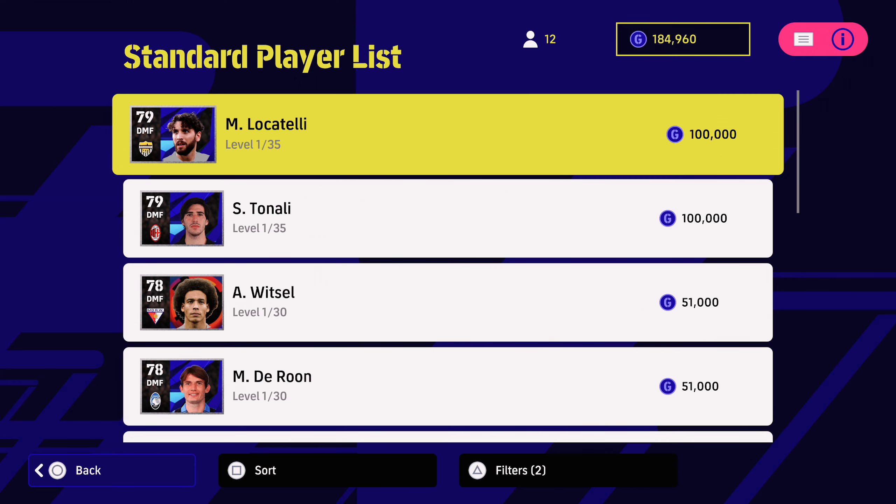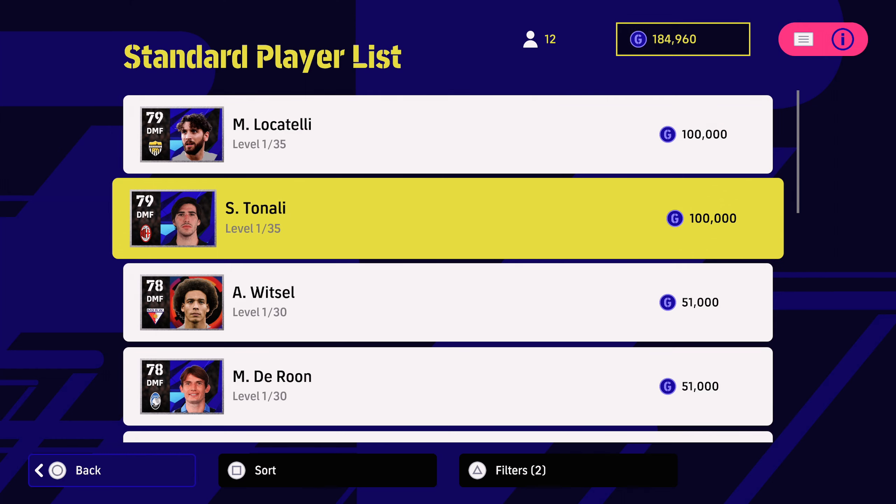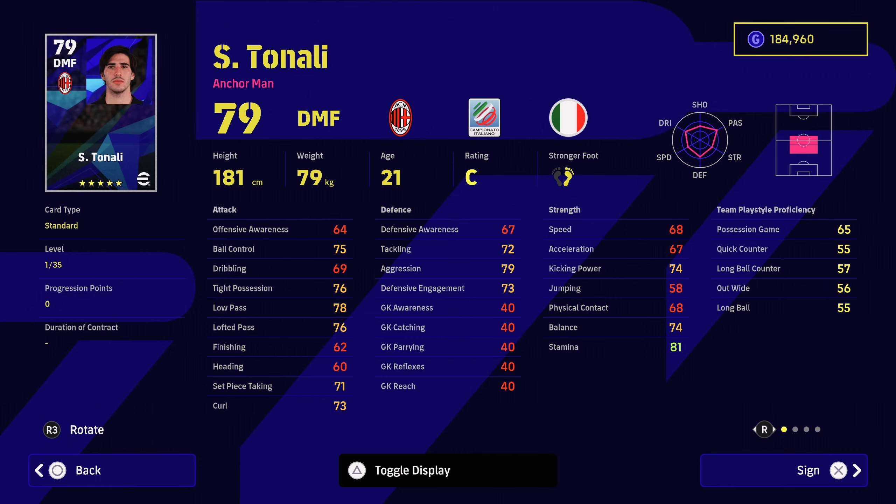As you move up the list, there are some great players for defensive midfielder. Locatelli and Tonali I could both recommend for 100k. Looking at Tonali, he's more of a ball-playing defensive midfielder. He has got some decent defensive stats but if you look at his player skills they're more offensive — one touch passing, weighted passing, pinpoint crossing, low lofted passing. He's got interception but he hasn't got the blocker trait.